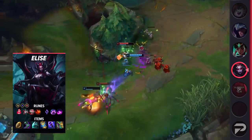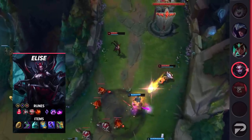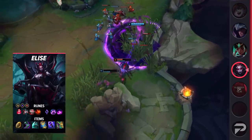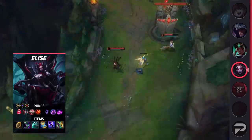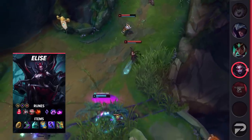Now let's look at the build for Elise Support. For your runes, run Electrocute, Cheap Shot, Eyeball Collection, Relentless Hunter, Nimbus Cloak, and Scorch, with stat runes being Attack Speed, Adaptive Force, and Armor. For your items, start with the Relic Shield, then rush Sorcerer's Shoes — the magic pen from those alone will give you super high kill potential. After that, work towards your Night Harvester, and if you need it, pick up an Oblivion Orb. Then buy Zhonya's Hourglass, and then a Void Staff.